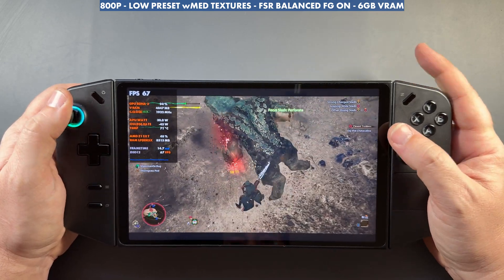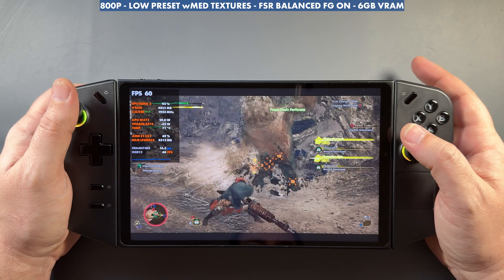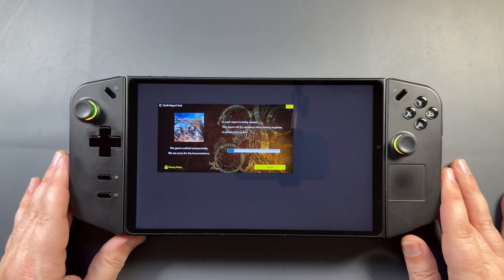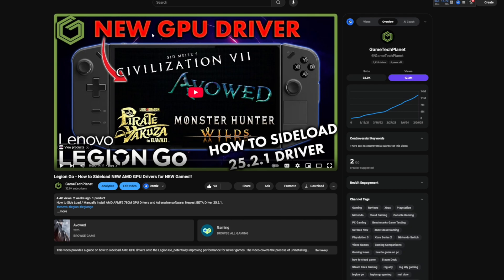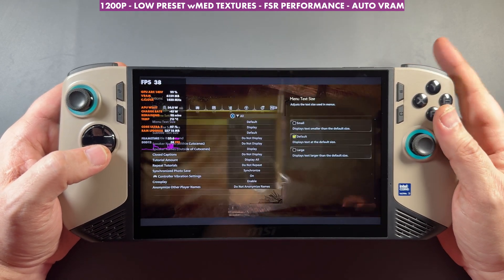With frame generation it's doubling the frame rate and doing a pretty good job. Additional input latency isn't too bad — you're always going to feel it with a low base FPS like that. But I kept getting crashes on the Go just like the Ally X and just like the Steam Deck. So you might want to be running sideloaded drivers for these devices. I have a guide for this new driver they put out for Wilds — I'll put a link in the description. And I'll definitely be testing this game as we get more patches and trying it on all these devices again.